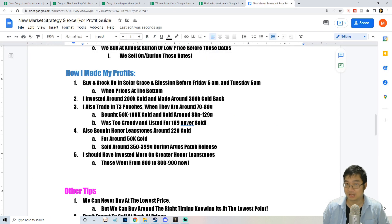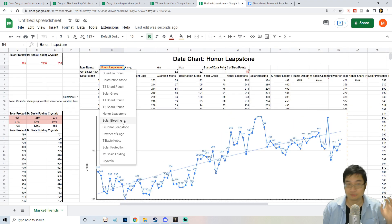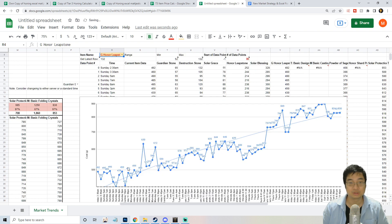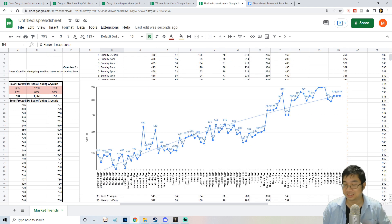By investing about 50,000 gold into lipstones, I made maybe 20,000 to 30,000 gold profit. I also tried trading great honor stones — bought them for about 600 gold and sold for 800 to 900 gold, expecting them to rise. Looking at the data, great honor stones were trading around 400 back then; I picked them up around 600 and now they're close to 800. Once you have this data table and graph, you can see the trend and timing for different items.